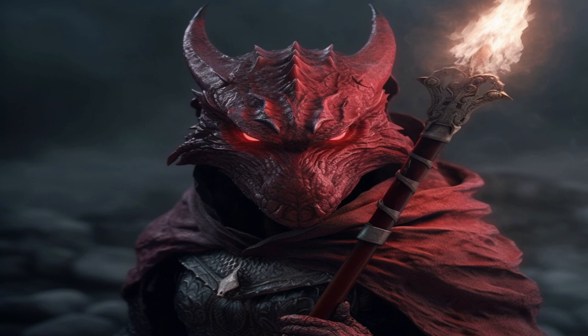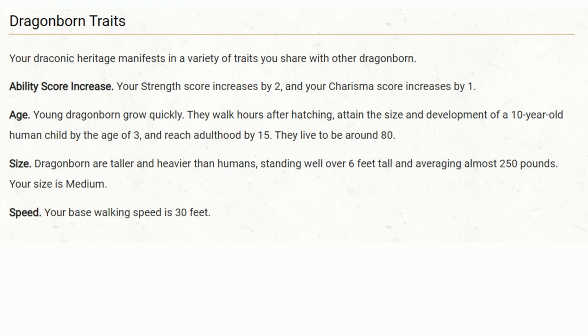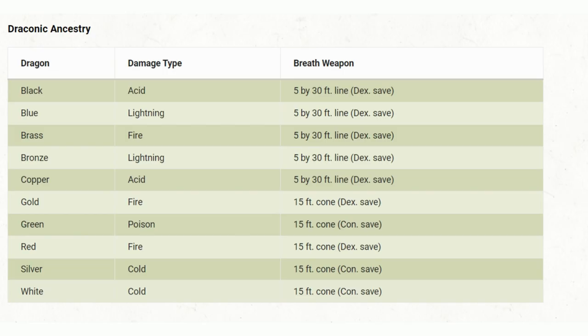Dragonborn get a +2 Strength and +1 Charisma boost right off the bat. Not only can they charm their way into or out of situations, but they also pack a punch if need be. They mature by 15 and live up to about 80 years old. These humanoid dragons stand over 6 feet tall with a solid build of around 250 pounds and a base walking speed of 30 feet. Each Dragonborn has an ancestor of a particular dragon type, and this lineage decides their breath weapon and the type of damage they can resist.